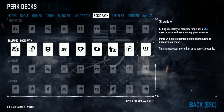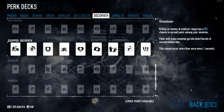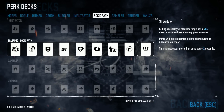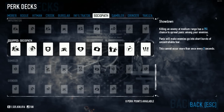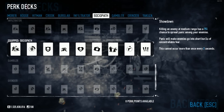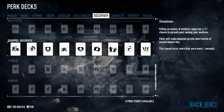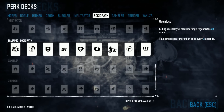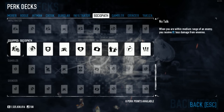Unlike the Jack of All Trades build where I kind of just stuck with one perk deck — Grinder — with this build I'll use a whole lot of different perk decks depending on what I feel. But definitely my favorite is Sociopath. I really like Showdown a lot — killing an enemy at medium range has a 75% chance to spread panic among your enemies. Panic is a very fun mechanic. It also has armor regen, health regen, and a bit of damage resistance, so Sociopath has a little bit of everything.